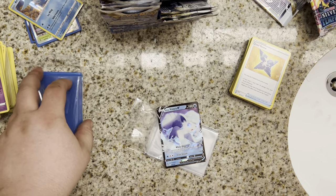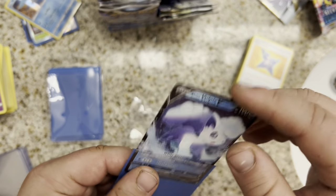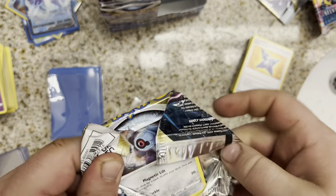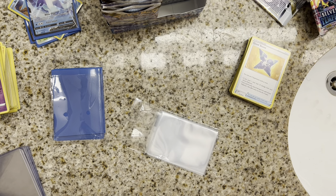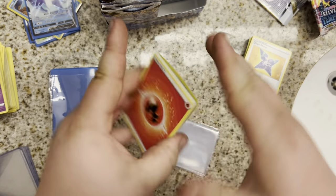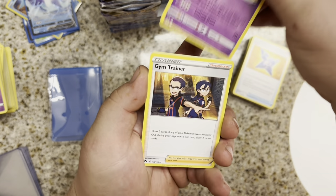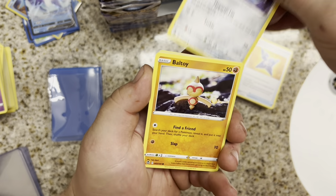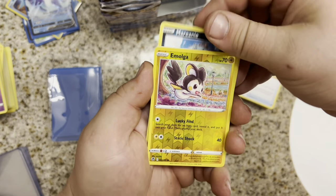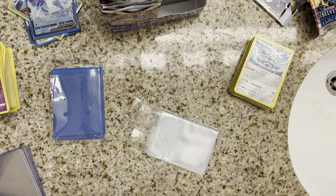Alolan Vulpix V. Back to Regilecki. About to make our second full cycle through the box. Fire Energy. Serena, Sigilyph, Gym Trainer, Beldum, Baltoy, Sunkern, Indeedee, Marnie, Emolga, and a Klinklang. Klinklang.